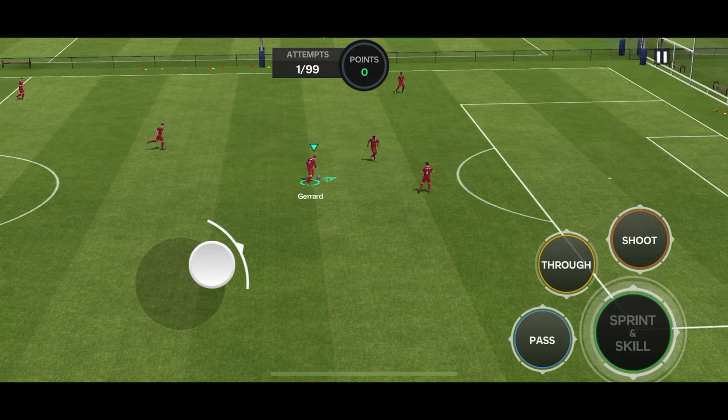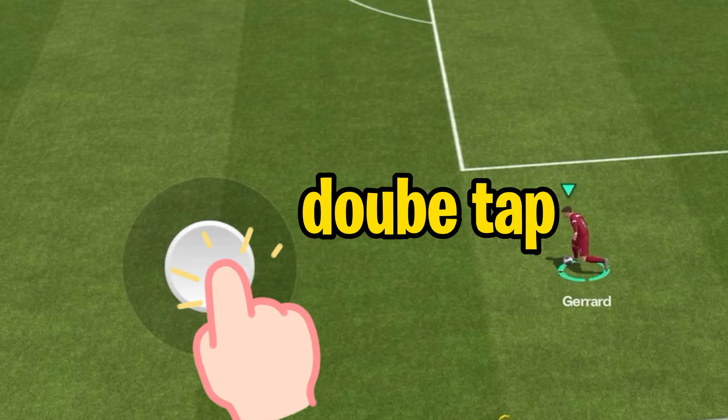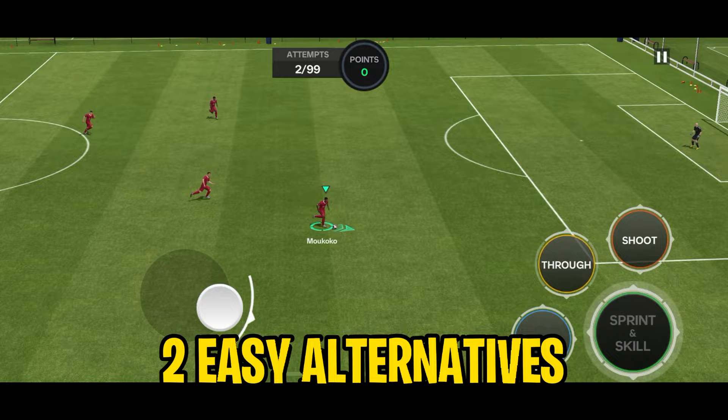You'll even do a double body feint when you spam the skill. The next variation is the step-over, or the standing step-over. To do the step-over, all you have to do is double-tap the joystick to force-stop your player. Then as soon as the player stops, leave the joystick and perform the skill. If you spam the skill, you'll do multiple step-overs. If you find it difficult to force-stop your player, don't worry — there are two easy alternatives.